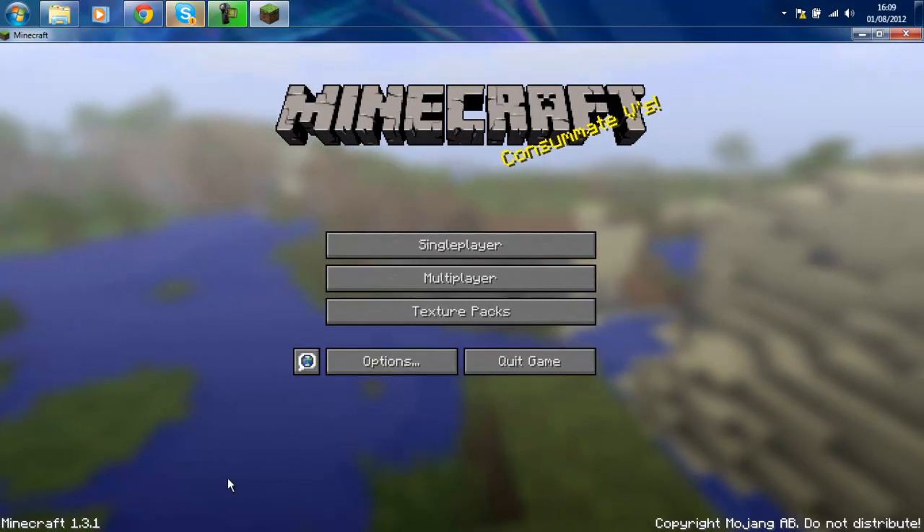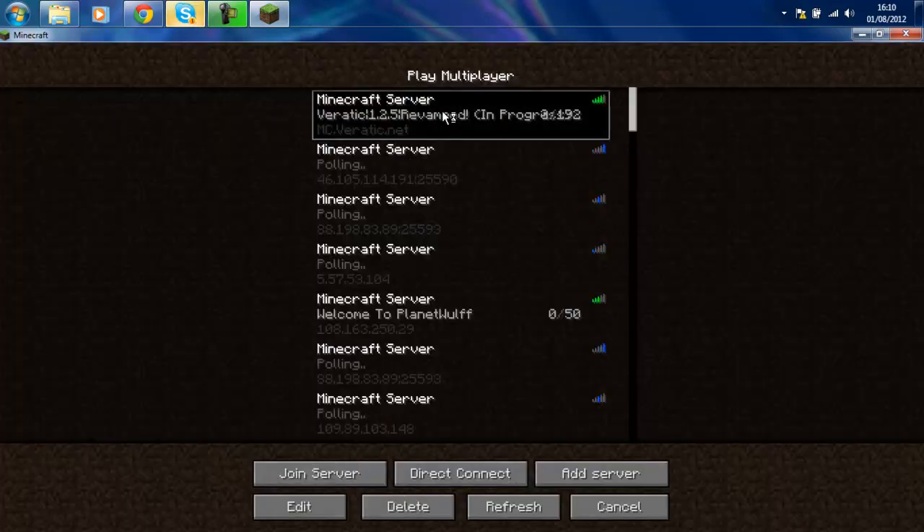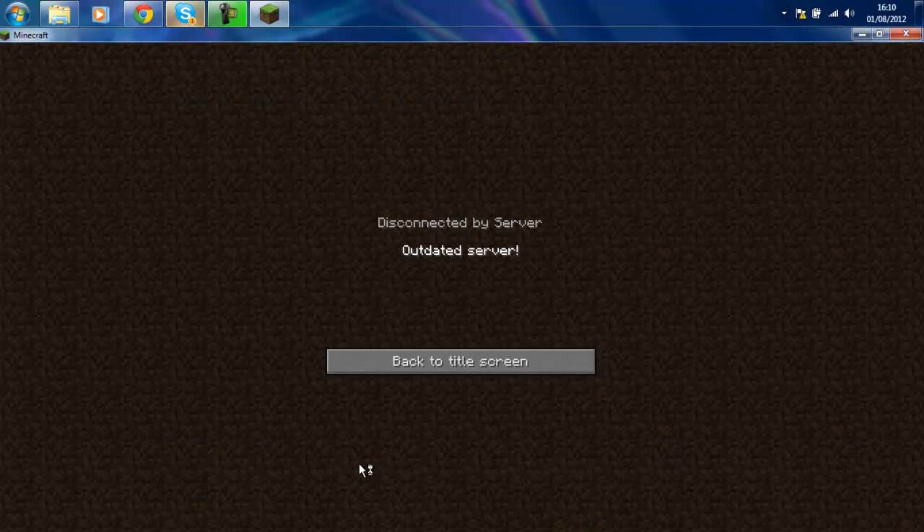As you can see I am on Minecraft 1.3.1 and if I try to join a server it says disconnected by server, outdated server, so I am going to close that.